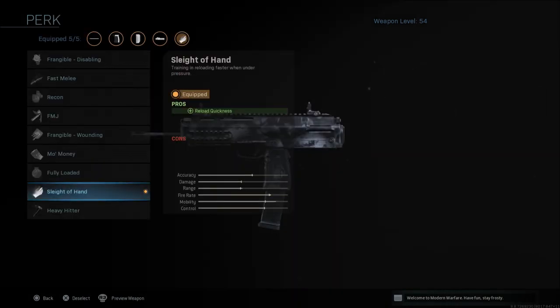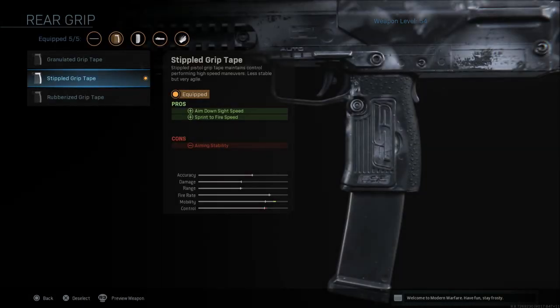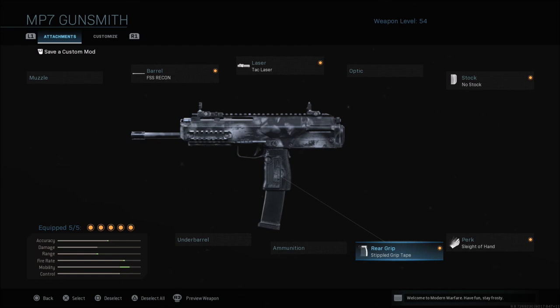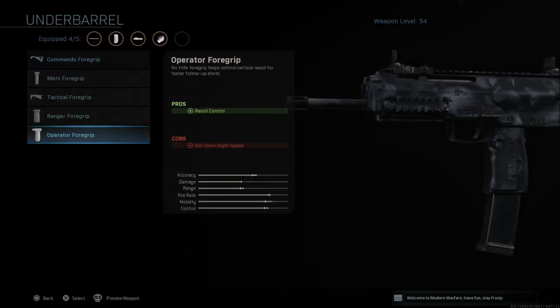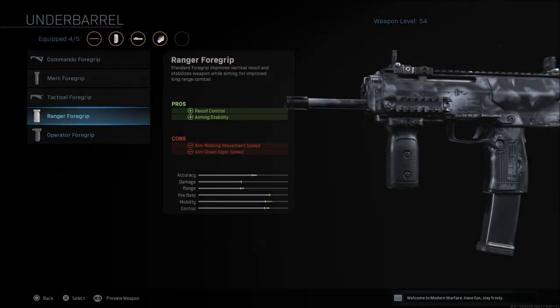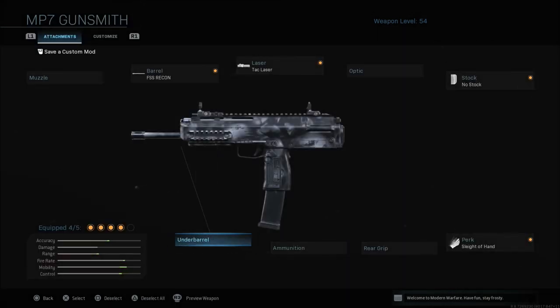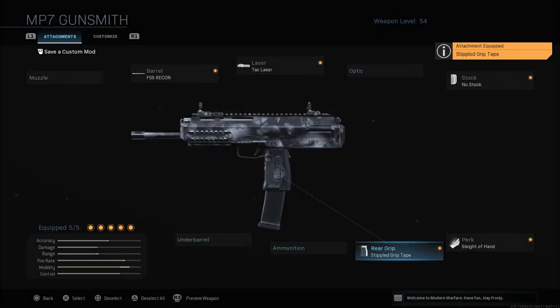We're going with Sleight of Hand because we're running and gunning up close and personal, so you want to reload quickly. Last but not least, the stippled grip tape gives even more ADS speed and sprint-to-fire speed with a small loss in stability. As you can see, everything is in the green except damage. You've got a little on accuracy, range, fire rate, mobility, and just a small sliver on control. If you wanted, you could swap to a Ranger foregrip — it knocks down mobility a bit but bumps everything else up and keeps it all in the green. I prefer the stippled grip tape because this class is designed to be up close and right in the enemy's face.